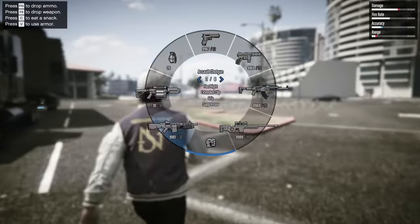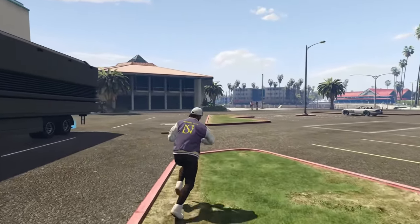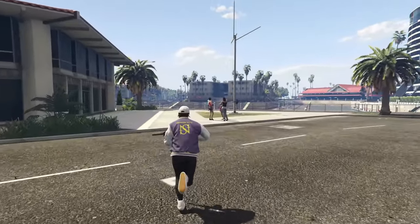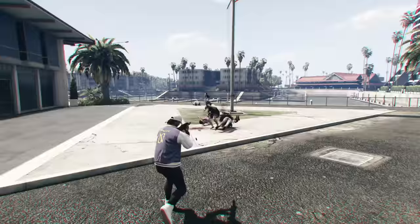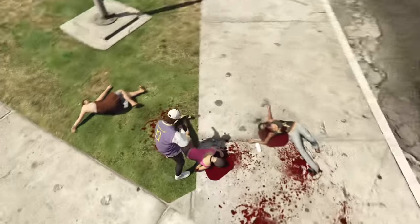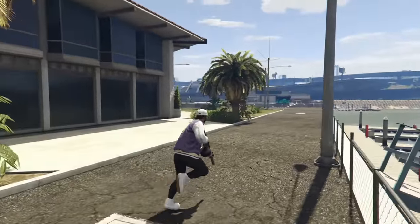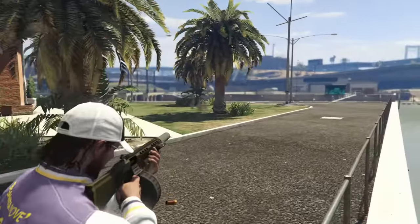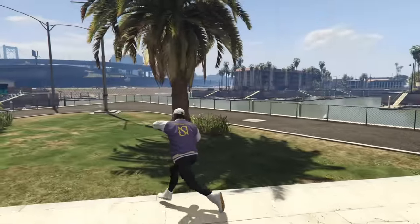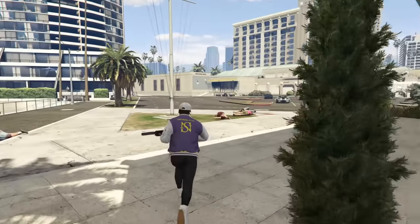Next up for the shotgun category there are quite a few good shotguns in GTA Online. The best one for most people in most situations is the assault shotgun. This is an automatic shotgun with a 32-round drum mag attachment that is insanely good for clearing out close quarters areas with a lot of enemies. The assault shotgun is probably one of the best weapons in the entire game overall — it shreds players, it shreds NPCs, does so much damage and shoots so rapidly that you'll just clear out anything you need to.